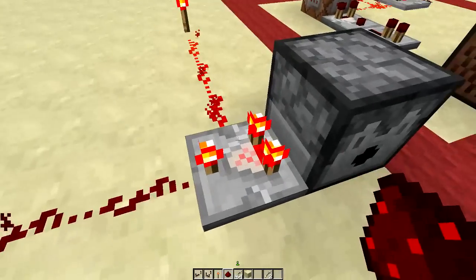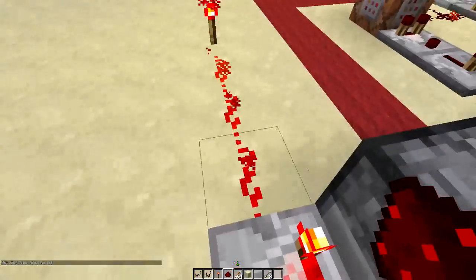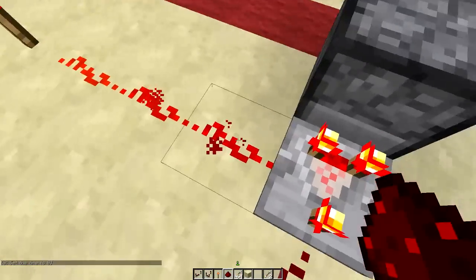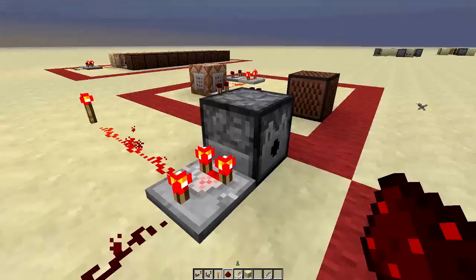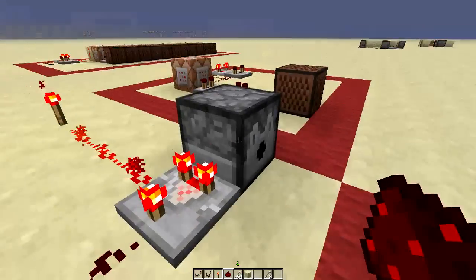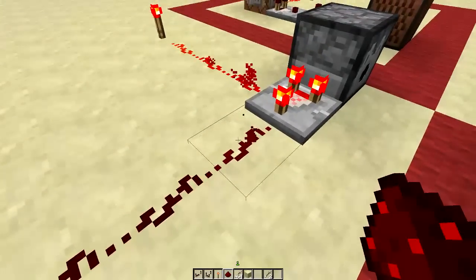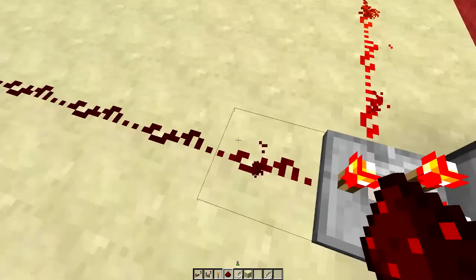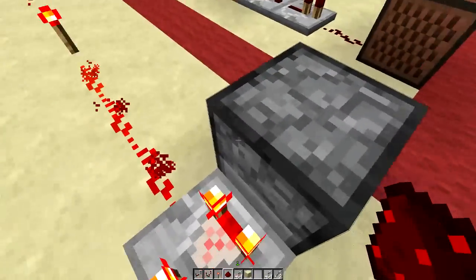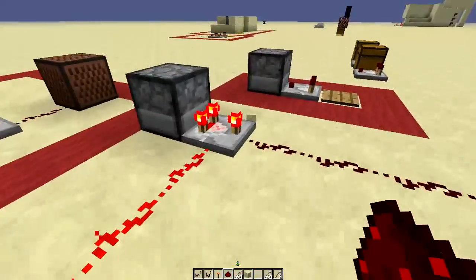Subtract mode does something pretty cool. It compares both signals the same as before, but now it subtracts them. So it takes the 13 from input two and subtracts that from the 15 in input one: 15 minus 13 equals 2, so the output is a signal strength of 2. If I take out a full stack so input one becomes 13, that's 13 minus 13 equals zero — the output is off. Half a stack turns input one to 14: 14 minus 13 equals 1. There is no negative redstone, so if input one is less than input two, the output is still just zero.